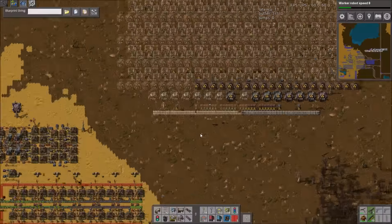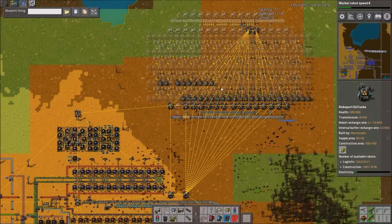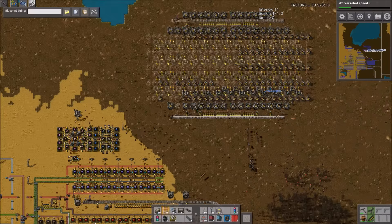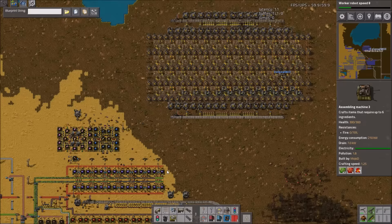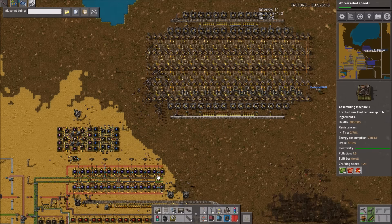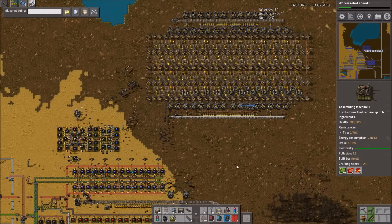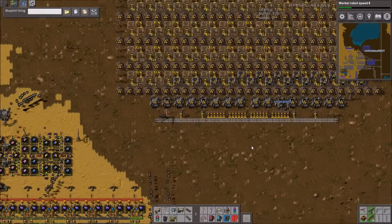According to him, this should smelt like 20k a minute plate output. That produces 20.1k iron or copper plate a minute from 16.8k ore input. It needs a full ore train every 28 seconds and provides a full plate train every 47 seconds. And it needs a little over a thousand robots.